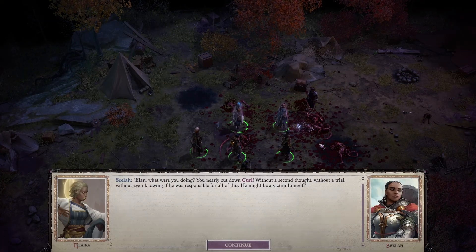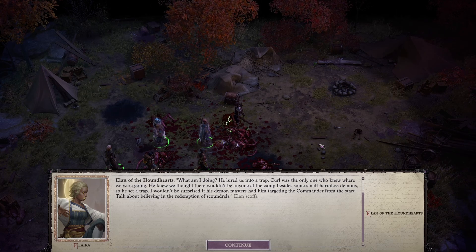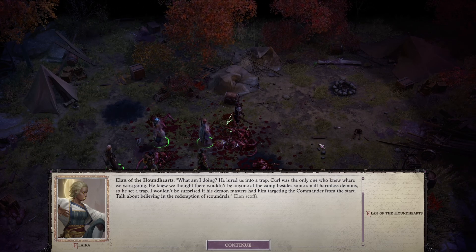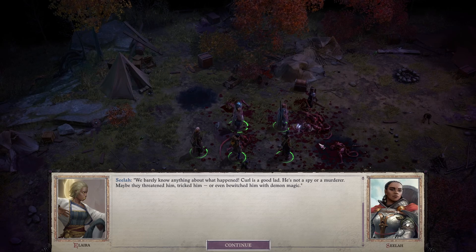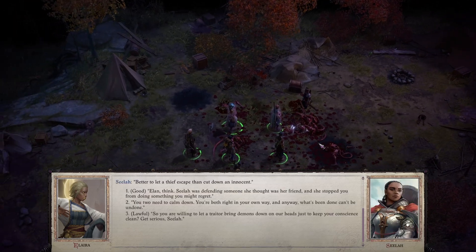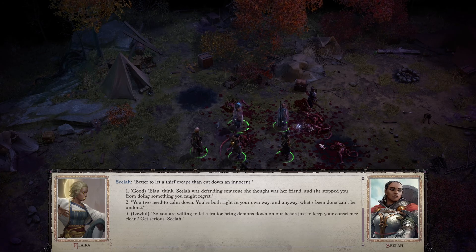'Elan, what were you doing? You nearly cut down Curl without a second thought — without a trial, without even knowing if he was responsible. He might be a victim himself.' 'What am I doing? He lured us into a trap — Curl was the only one who knew where we were going. He knew we thought there wouldn't be anyone in the camp except small harmless demons. I wouldn't be surprised if his demon masters had him targeting the Commander from the start.' 'We barely know anything about what happened. Curl is a good lad — he's not a spy or a murderer. Maybe they threatened him, tricked him, or bewitched him with demon magic. And now we'll never know because you let him escape.' 'Better to let a thief escape than to cut down an innocent.'